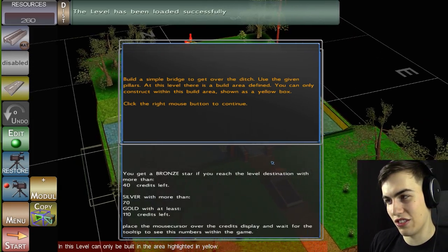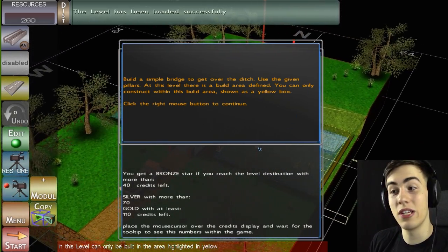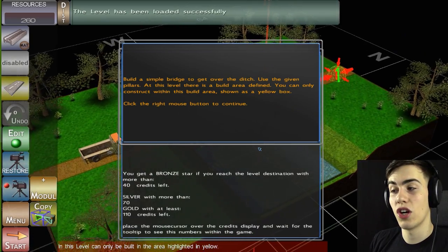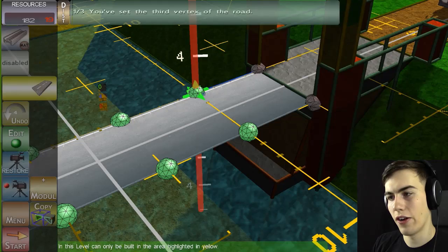Build a simple bridge to get over the ditch. Use the given pillars. At this level, there is a build area defined - you can only construct within this build area, shown as a yellow box. Okay, I'll build in your yellow box. Whatever.